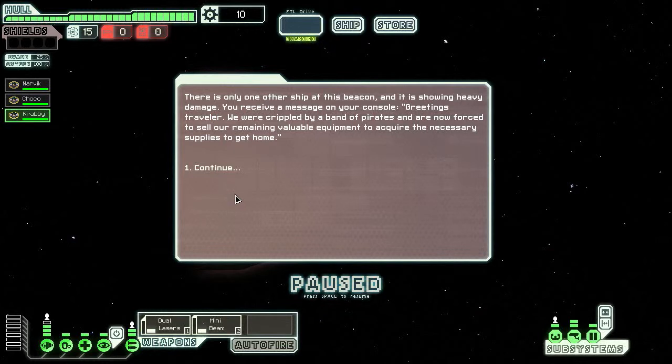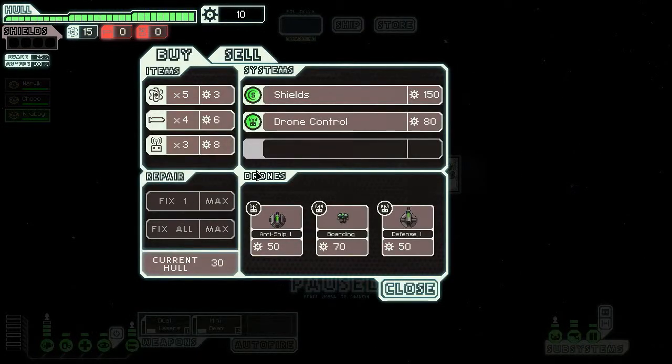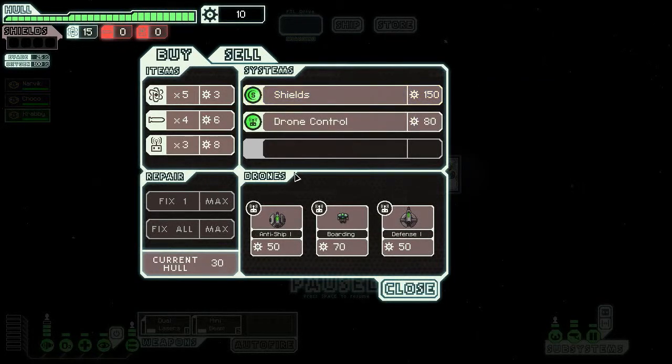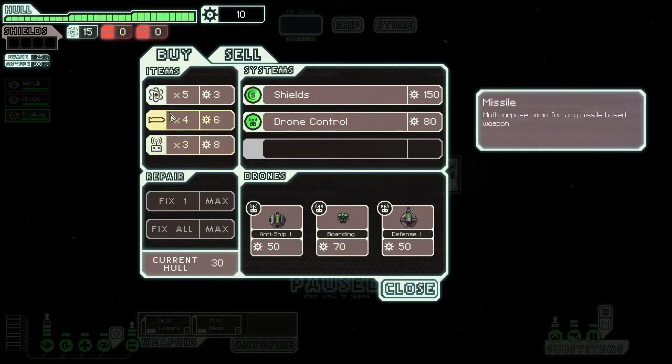There is only one other ship at this beacon and it is showing heavy damage. You receive a message: 'Greetings traveler. We were crippled by a band of pirates and are now forced to sell our remaining valuable equipment to acquire the necessary supplies to get home.' Oh, they have shields — it's 150 scrap. That will take us forever to get, but once we get that combined with cloaking, it'll be incredible. We got drones but we're not going to use those. We'll grab some fuel.